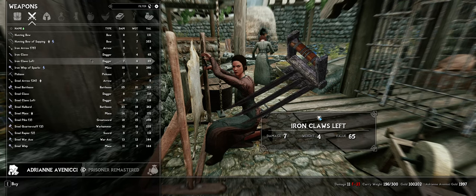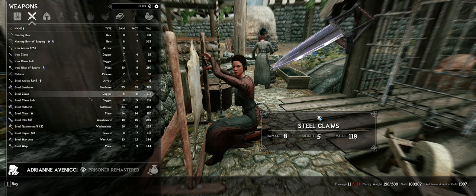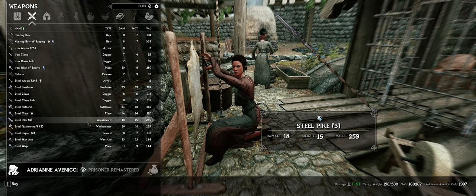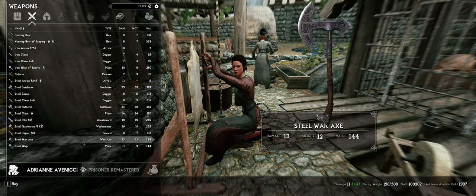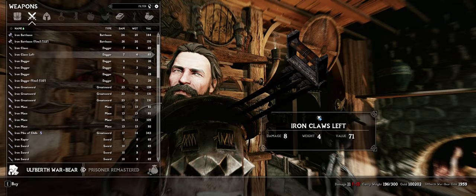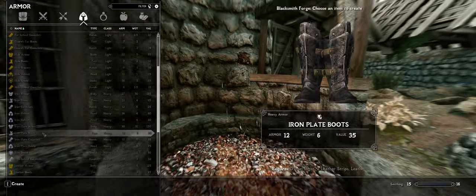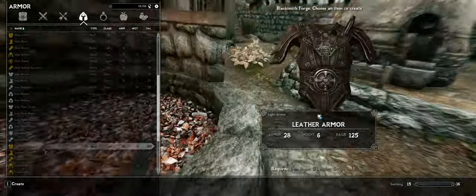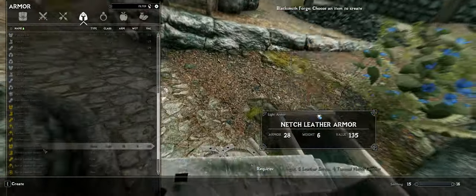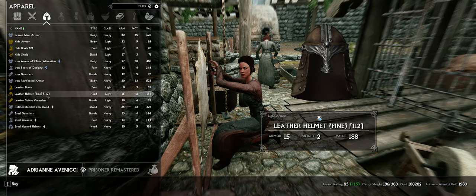Tons of new weapons have been included, all providing high resolution textures and balanced for the difficulty. Mods like Animated Armoury and Ancient Nord Armory include all new weapon types such as Quarterstaffs, Claws, Katanas, and more. The same goes for armours, with mods such as Armour and Clothing Extension and the Frankly HD Collection adding loads of new clothing options that all fit with the feeling of Skyrim.